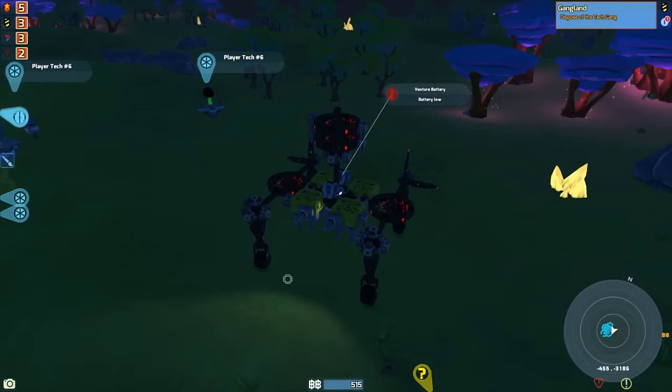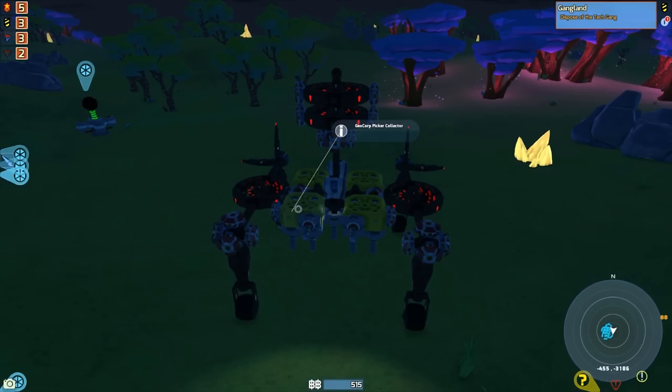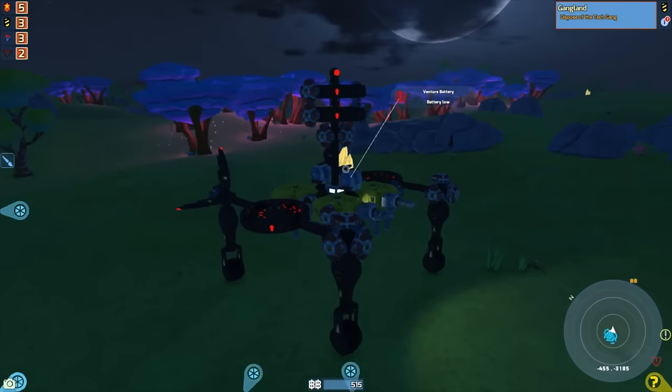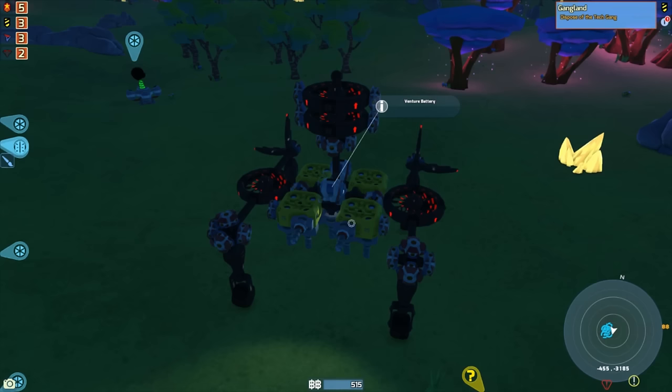It's a flying harvester. As you can see it has four resource collectors — the picker collectors. A bunch of five-way steerings around the top. And then it only required four engines, and we have two Venture batteries. Got the hiccups — with a repair bubble, because the way this kind of works is...